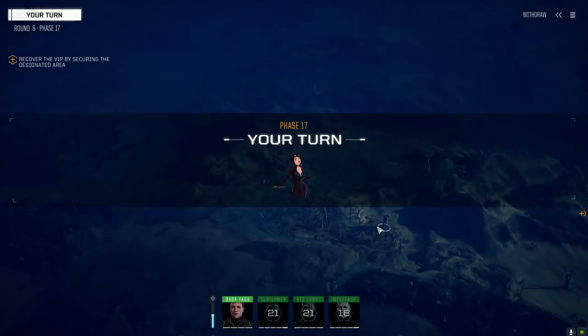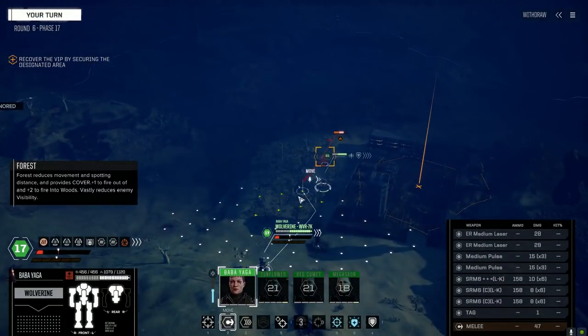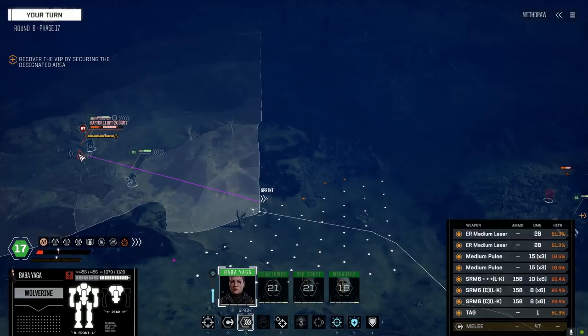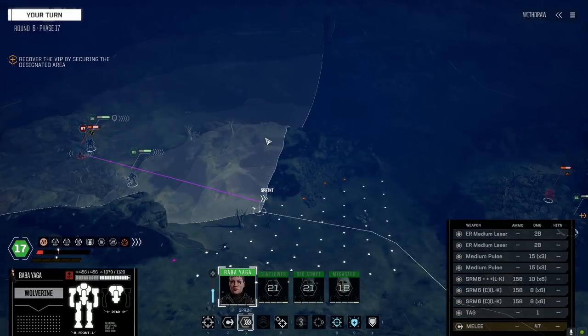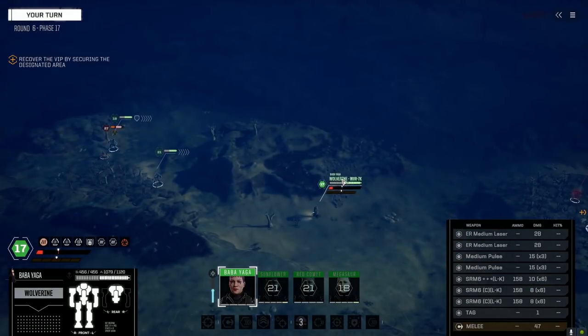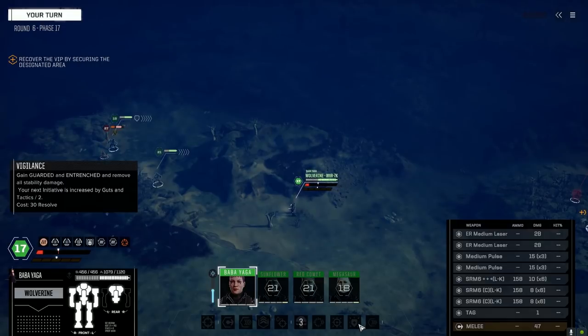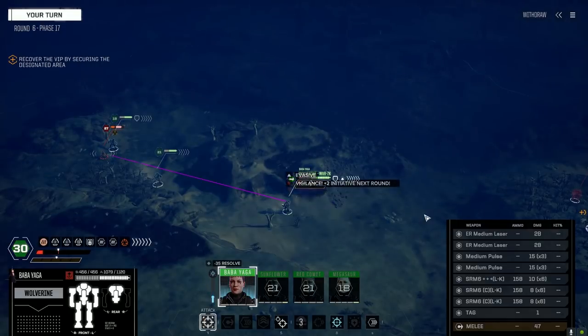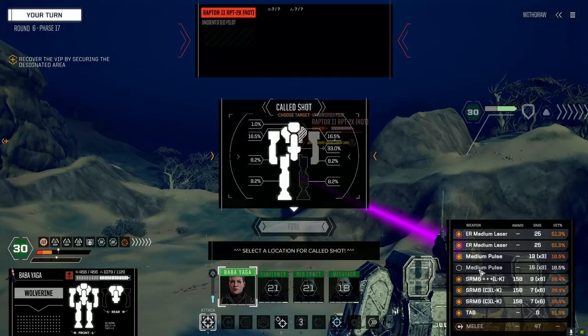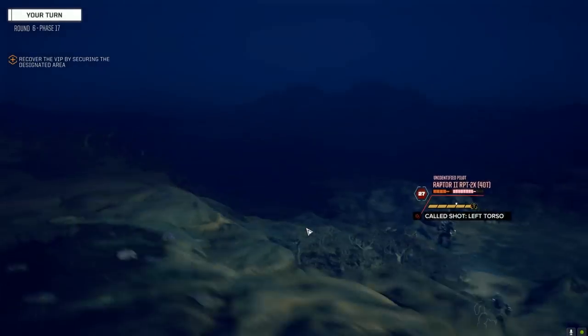Got the TAG on him though. As ridiculous as this is, I'm going to go over here. Vigilance — give us a bit more initiative for next turn. Targeting this guy — pulses have the worst chance to hit, so let's go for the torso and end this guy if we can.